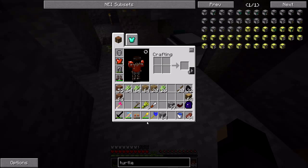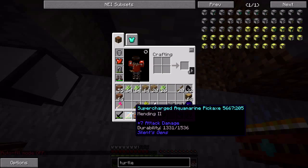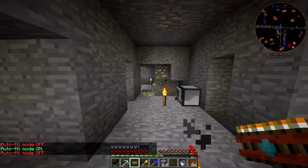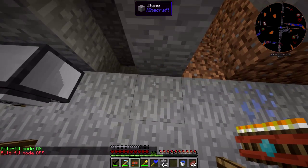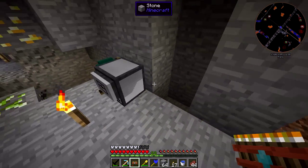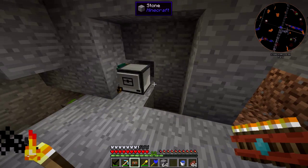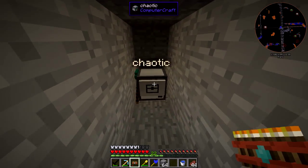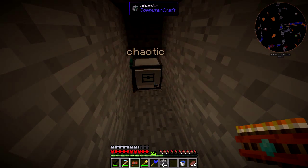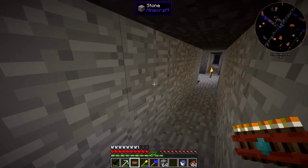The branch mining program actually needs torches to run correctly. With the torch bandolier, crafting torches won't work, so you can turn off the autofill mode with shift right-click while pointing at air. Just hold left and right click together to empty out some torches. We're going to tell it to run the branch program — you can optionally tell it how far you want it to go; the default is 128 blocks. Every eight blocks it will dig a little cubby hole to the right and place a torch.